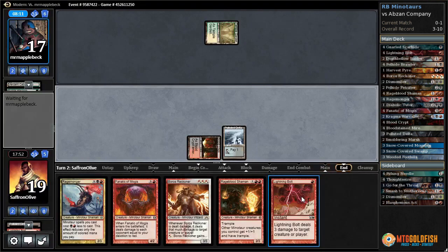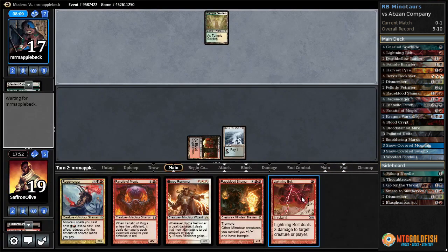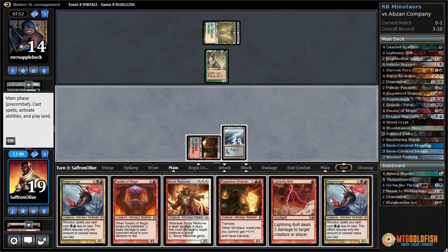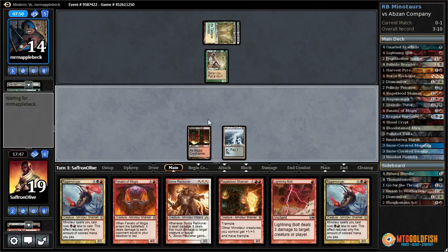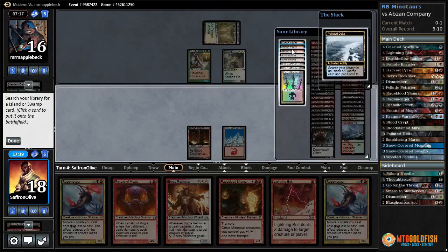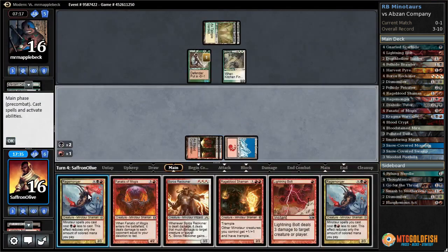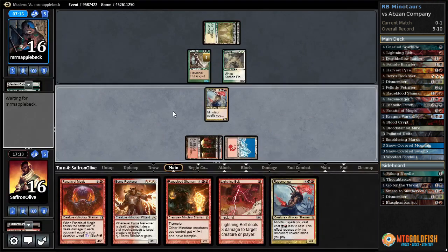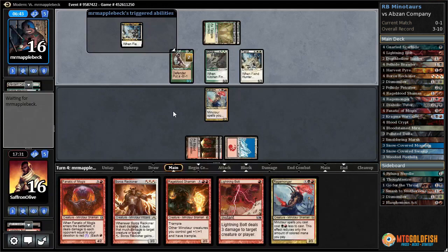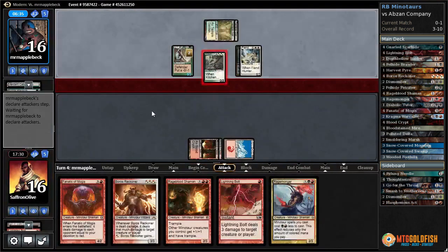Not going to be able to cast our three-drops on time — very likely not going to win. Finks goes back up to 16, there's a land. There's a chance we just die but got to do what we gotta do — Rage Monger, pass the turn. If they can get two more combo pieces then go infinite here. Fiend Hunter — tax with Finks. Can we afford to kill the Wall of Roots? Let's Lightning Bolt the Fiend Hunter, get back our Rage Monger.